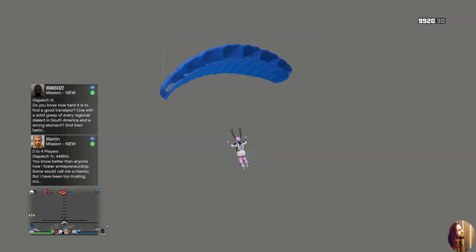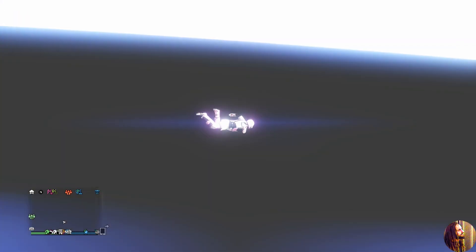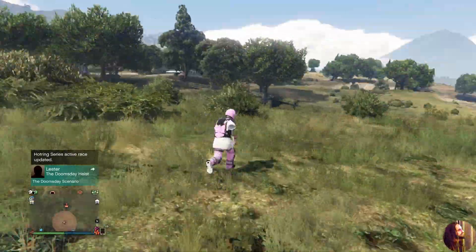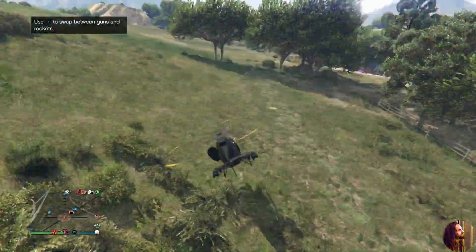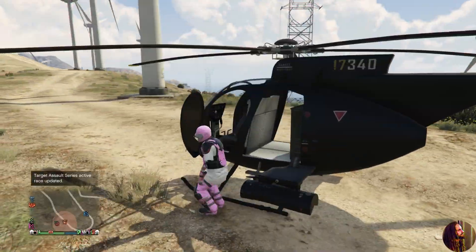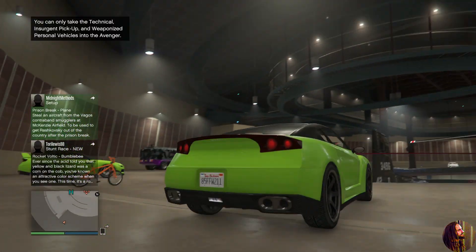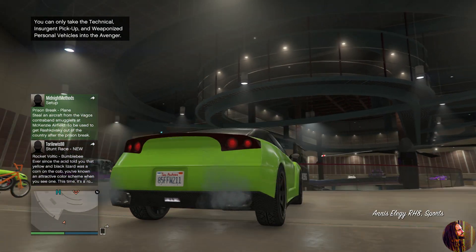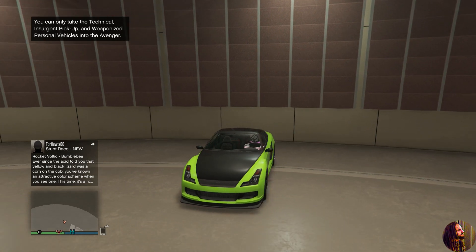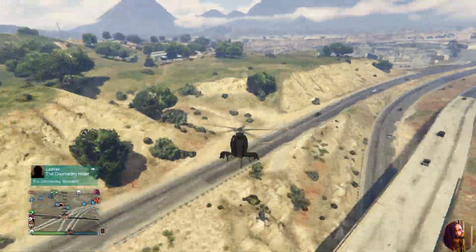Step out of the vehicle. You'll fall down into the middle of nowhere and then spawn close to your bunker. Register as CEO, get a Buzzard, and fly over to your facility. Go inside on foot, approach one of the RH8s or Faggios, and just like the PS4 method — bring up your phone with up on the D-pad and hit right trigger at the same time. You'll spawn right outside the facility on foot with your phone up. Back out of the phone and get back into your Buzzard.